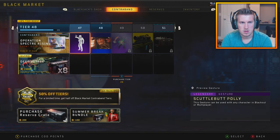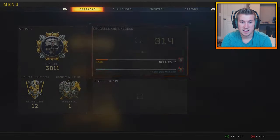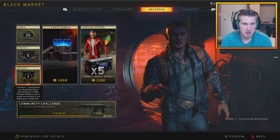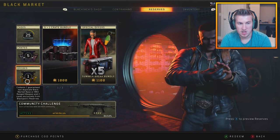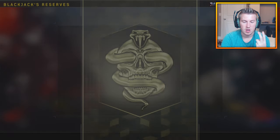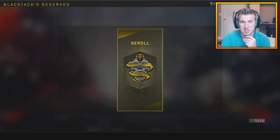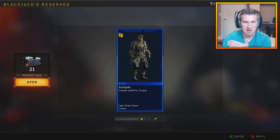What did I just barely get? The Replicant, right. Because I'm pretty sure you can get some of these Mastercrafts out of it. Contains one guaranteed non-duplicate Black Market base or Mark II ranged weapon and two cases exclusively from Blackjack's reserves. So it doesn't sound like you can get Mastercrafts out of it. But we can still get Mark II weapons, or we can get some weapons like the Locust, Peacekeeper, or the S6 Stingray. I swear if it gives us a Mark II weapon, I'm going to be pissed. I just barely got that freaking before, dude. There's thousands of items I do not have in this game, but it's like let's give them the same thing you got two opens ago.